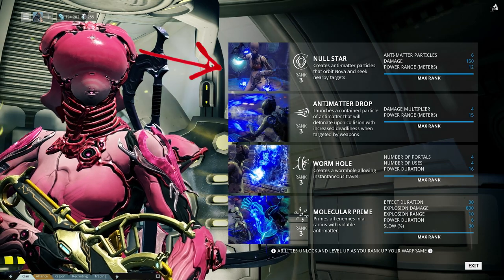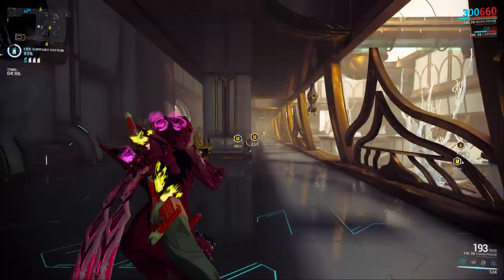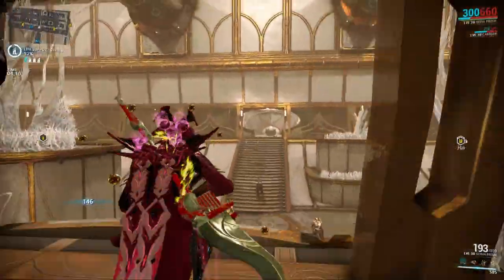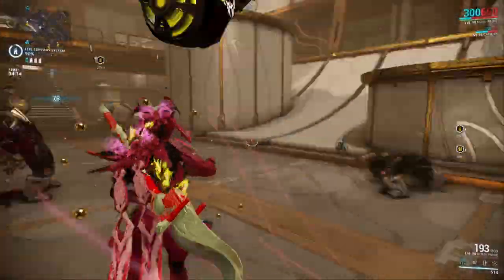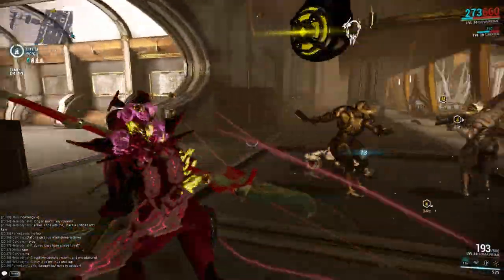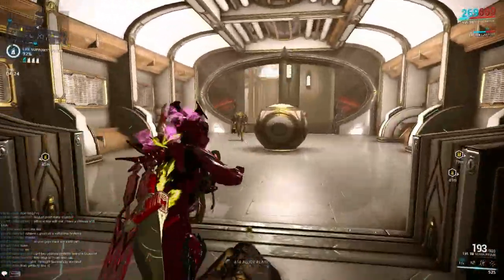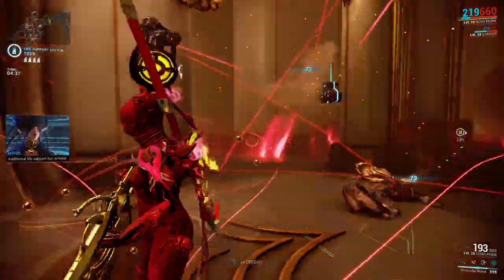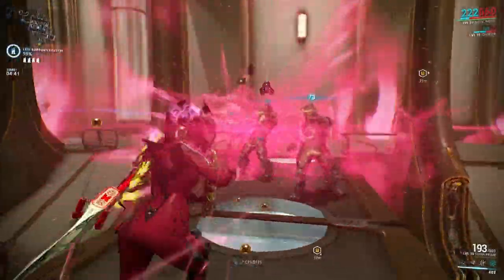The first ability is Null Star, where antimatter particles orbit Nova and seek nearby targets. Because of this build you get 11 of these particles. They don't go very far because the range isn't very great with this build, but the strength is high enough to kill lower level enemies. The number of particles is affected by power duration and each particle inflicts slash damage.